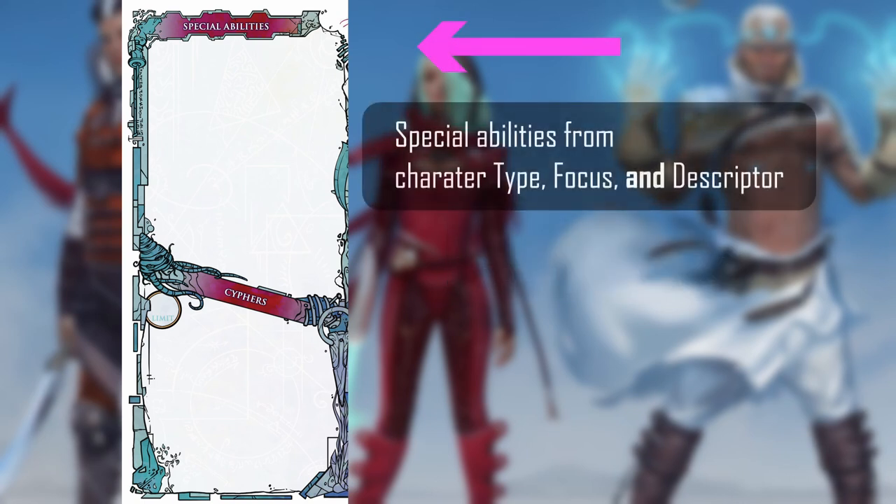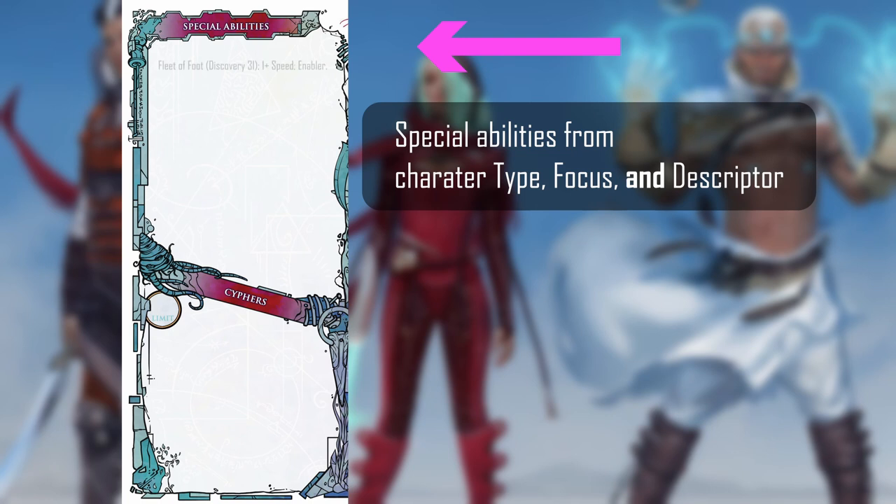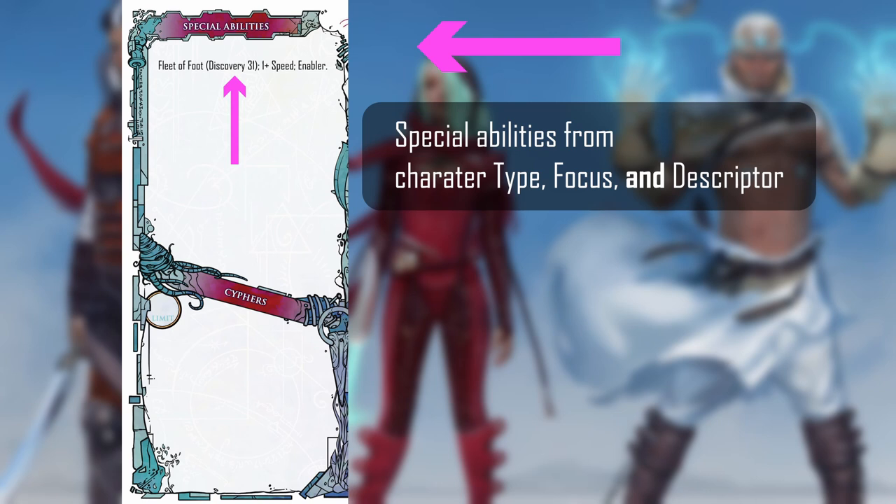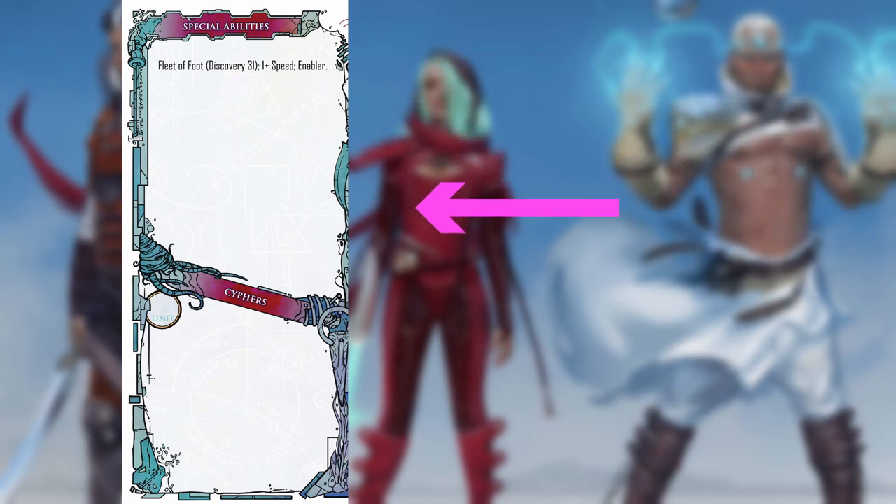Your special abilities section is used for noting all of the abilities you get from your character's type and focus. List what information you think is necessary. If you have the book on hand during play, sometimes all you need to do is list the name of the ability and the page number. It's really helpful to get into the habit of listing page numbers, as it will help in those moments when you're not sure about the specifics of an ability or rule. Don't remember how Fleet of Foot works? It's on page 31 of Numenera Discovery. Keeping track of abilities like this is a really efficient way to keep the game moving, even when you're not sure about a certain rule.